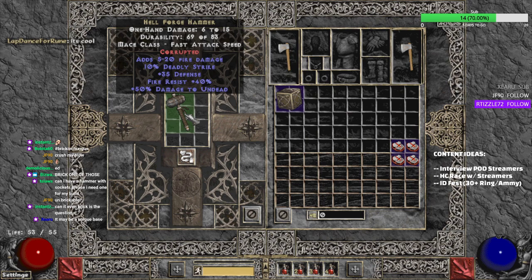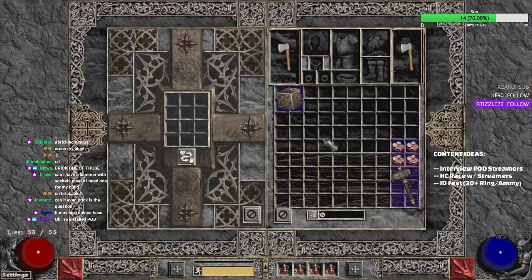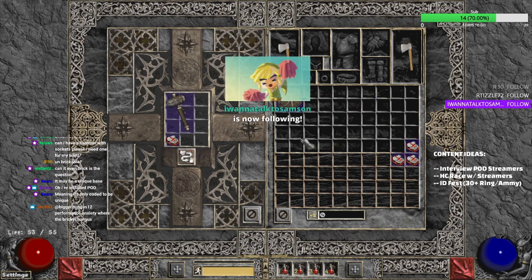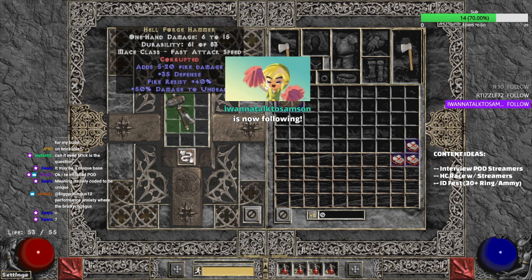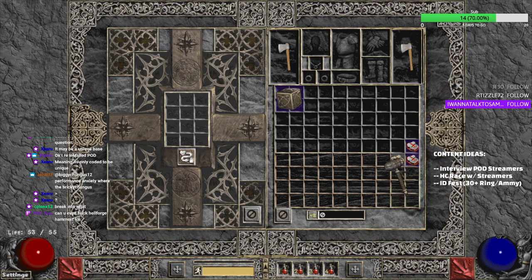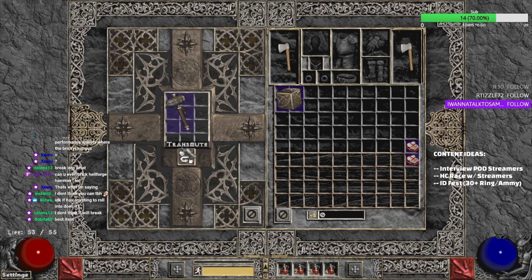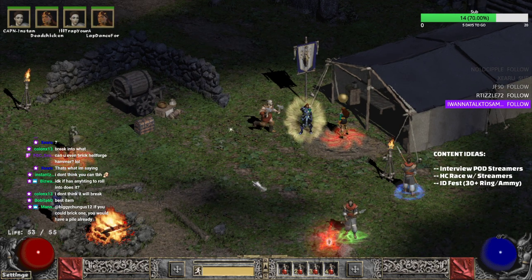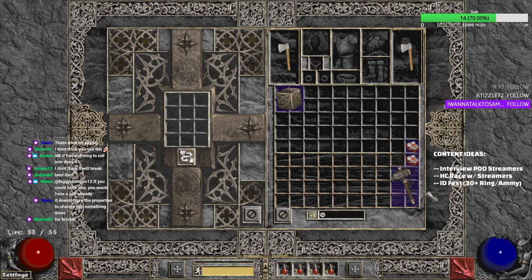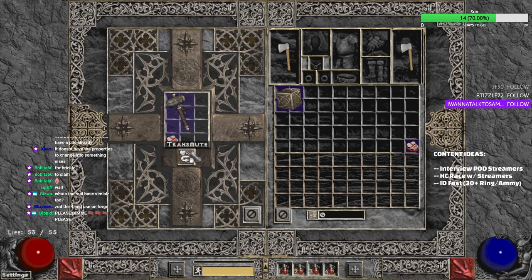Another 10% deadly strike. So far we haven't broken any. Can you break a Hellforge? That's a good question — for the science, we need to find out. Another CNC. Last three, and I haven't broken any, surprisingly. Which makes you wonder — maybe you can't break a Hellforge Hammer. Can you upgrade a Hellforge Hammer, like upgrade it to an elite? I don't know. We're slamming them.